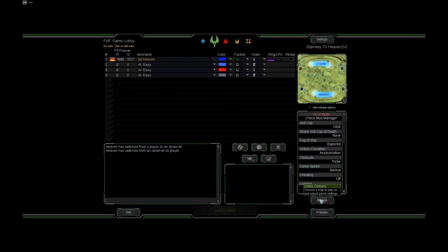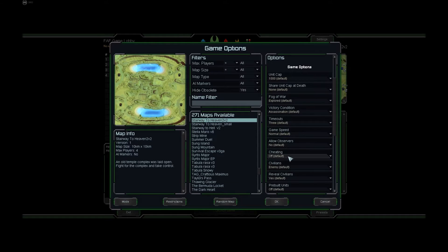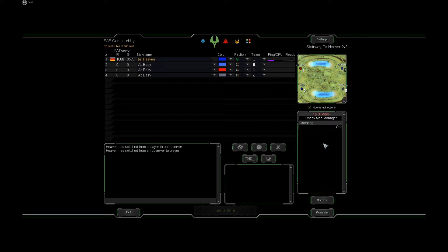What if you don't want to access the options menu, or what if you are in somebody else's lobby and want to find out whether they hosted on default settings? You press this button, and when it's ticked, your mods still appear here but the rest of the list is empty, because all the default settings are hidden. We can double-check: if we put cheating to on, that's a non-default setting and you can see it appear in the list. So when this list is empty and this button is ticked, the game is on default settings.